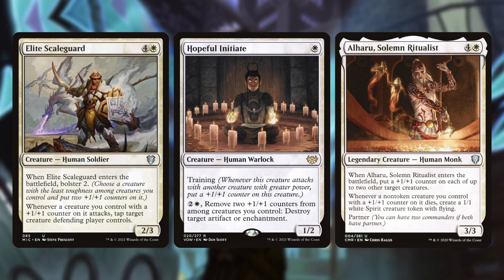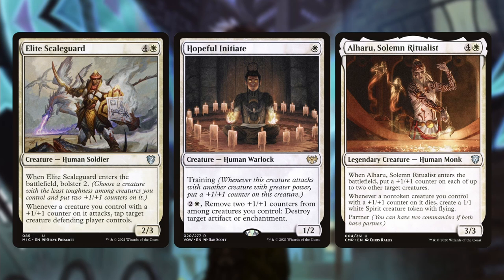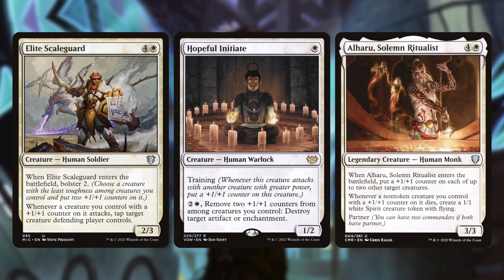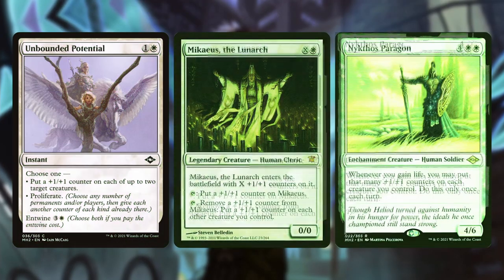With Ritualist, when it enters the battlefield, put a plus one counter on each of up to two other target creatures. Whenever a non-token creature you control with a plus one counter on it dies, create a 1/1 white spirit creature token with flying. If you're investing heavily in angels with plus one counters and someone goes for a board wipe, having Ritualist as backup protection to generate spirit tokens lets you maintain a board state to swing in and attack.